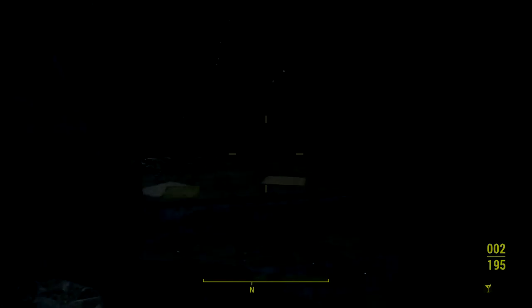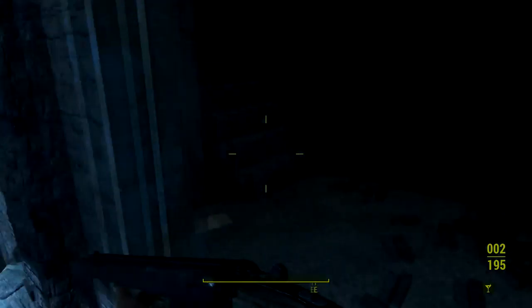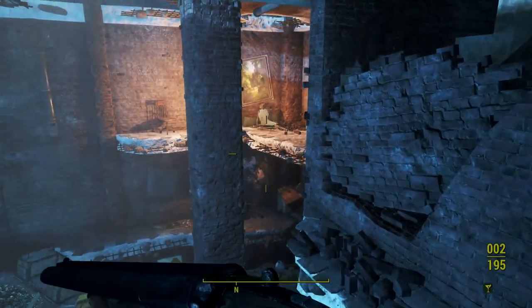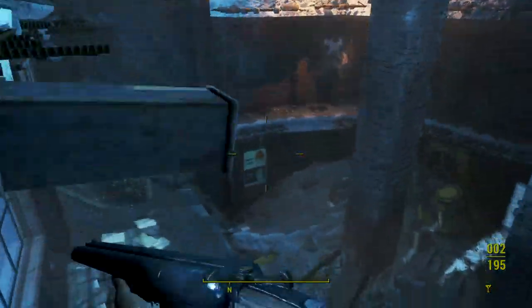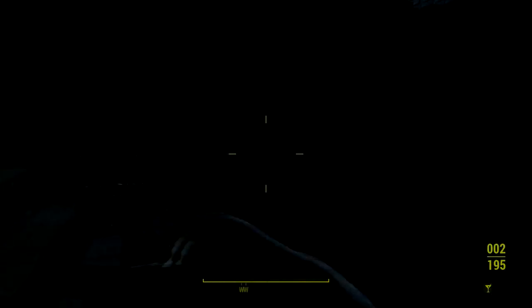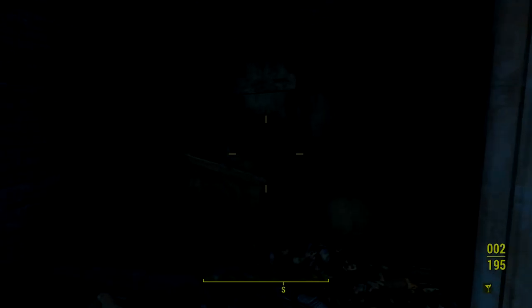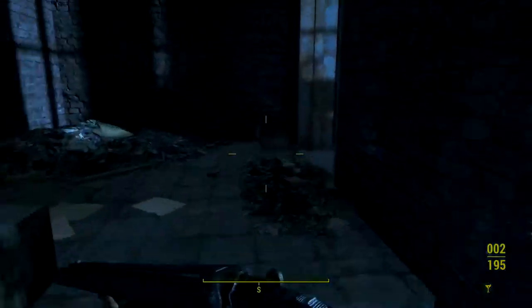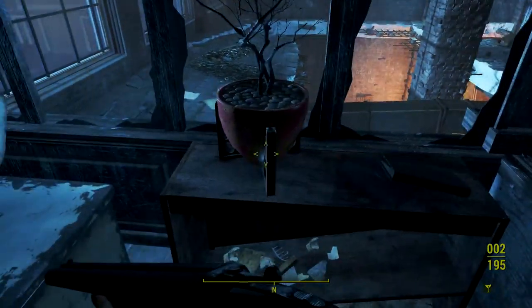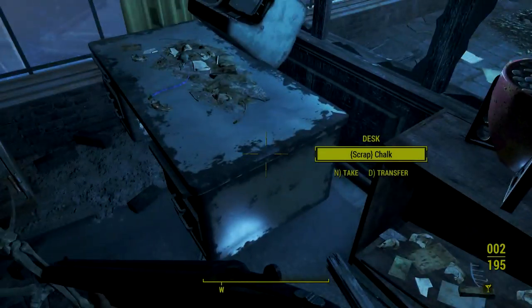This house definitely does need work. Desk is empty — anything else here? Nope. Another empty desk. Another empty desk. Need to drop from above — alright, that explains that.